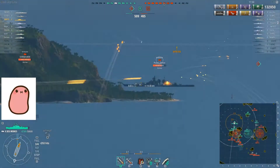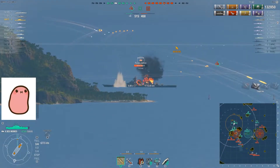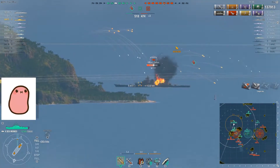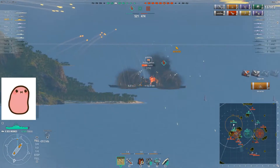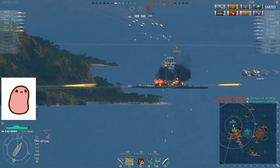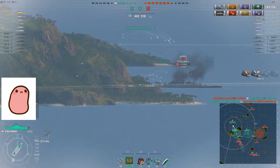We switch back instantly to high explosive because Bismarck is broadside — armor-piercing could be a viable strategy, but I do want the fire damage. He's still broadside, and we've got the second fire. You can see I'm deliberately aiming for the area of the superstructure that wasn't on fire. Now I'm trying to aim at the back for another fire. But now I switch back to armor-piercing because I want to try and finish him off.